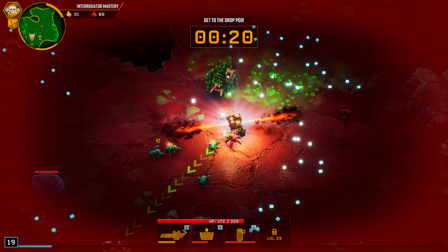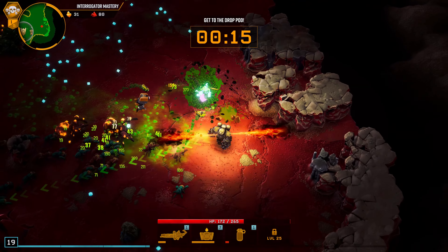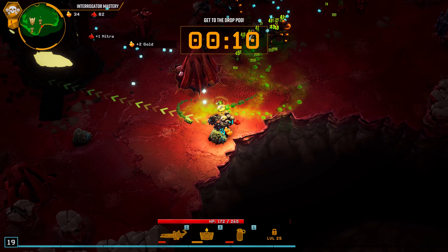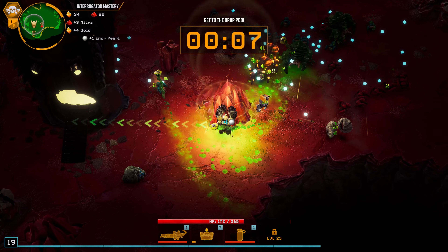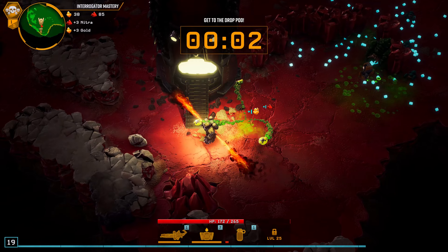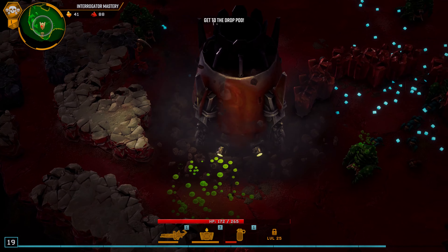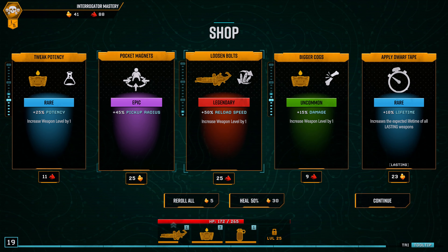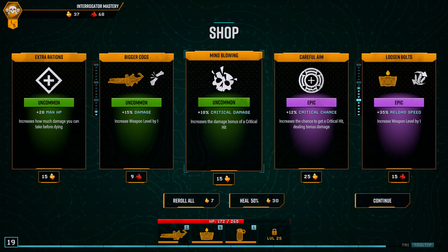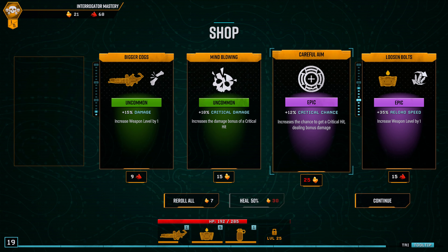Here we can go for some lifetime. Gather up and get onto that drop pod — it's about to leave. Maybe I need to hit him. Let's see what we got first. I'm seeing damage here, let's reroll. I have max HP so I don't think I'll be healing then.